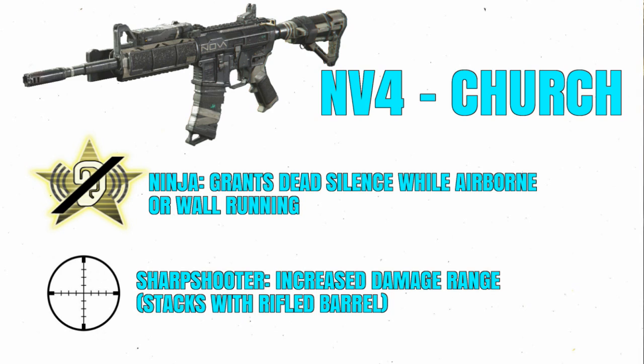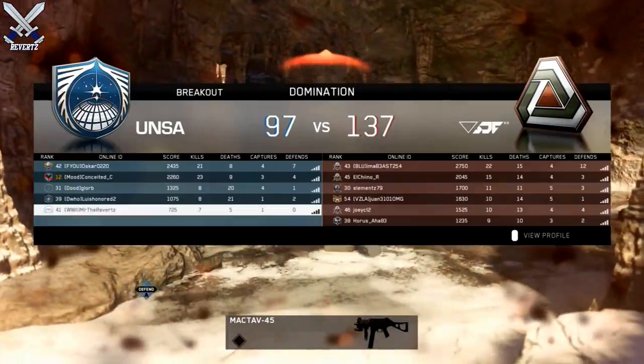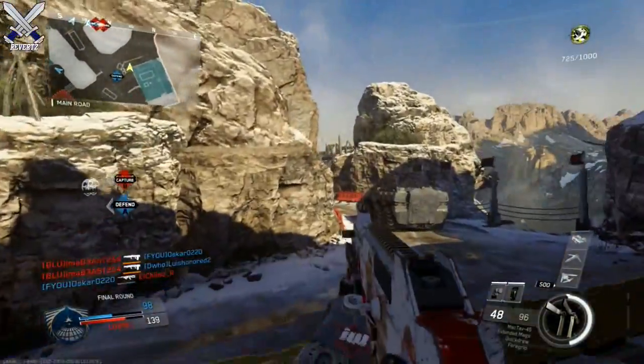The first perk is called Ninja, and it grants dead silence whenever you're airborne or wall running. That is going to be really good for Search and Destroy and pretty much any game mode — you're guaranteed a free dead silence perk with this gun. On top of that, it comes with a Sharpshooter perk which increases damage, and there is also going to be a Mark 2 variant of this gun.